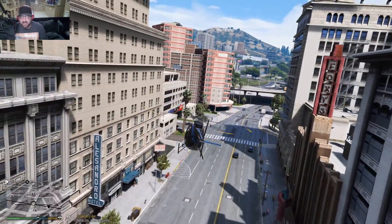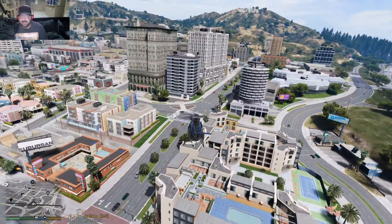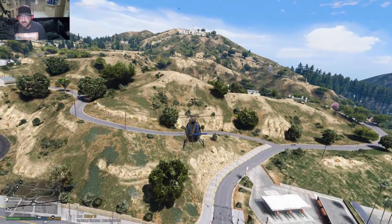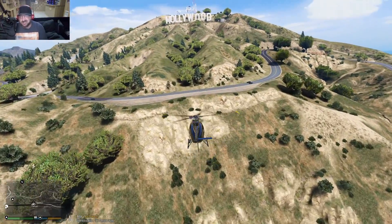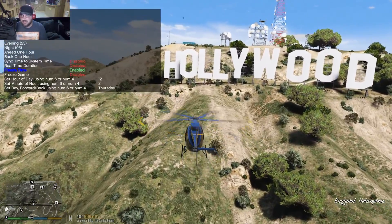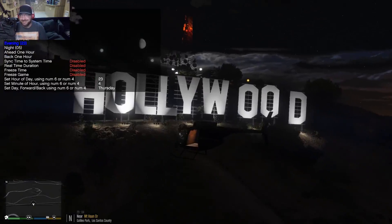Right here, as you can see, there is your Hollywood sign that you just installed. You can go right up to it — it looks like the creators at Rockstar put it in. There's Capitol Records right here, which was another thing that was changed. Let's get a little closer to the Hollywood sign. There's your Hollywood sign in the daytime. And let's take a look at the Hollywood sign at night. There it is — how awesome is that? That is so cool.